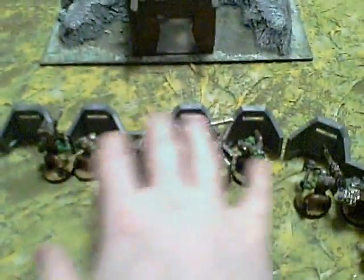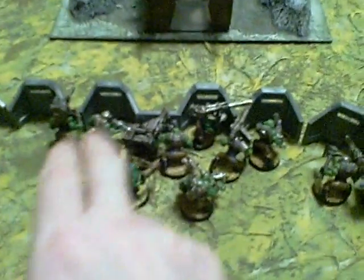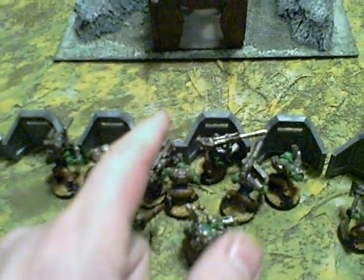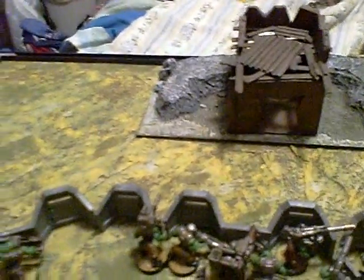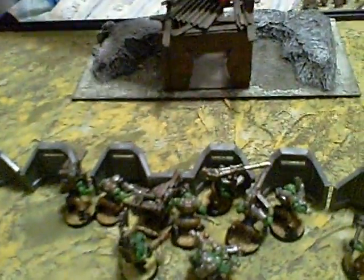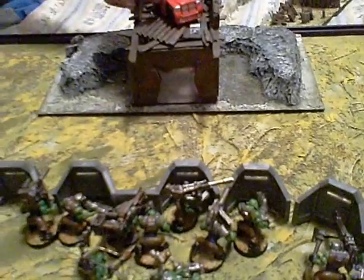Also, the reason why I have these guys all the way up against the wall here — I have them touching the wall — is for Hiveguard. Hiveguard is the one you have to worry about, but as long as the guys in front are touching the Aegis, they'll still get the cover save even from Hiveguard. So if you are playing Tyranids, which you'll probably see a lot more of in the future thanks to psychic powers, you'll want to keep your Luda's right up against, touching the Aegis Defense Line.